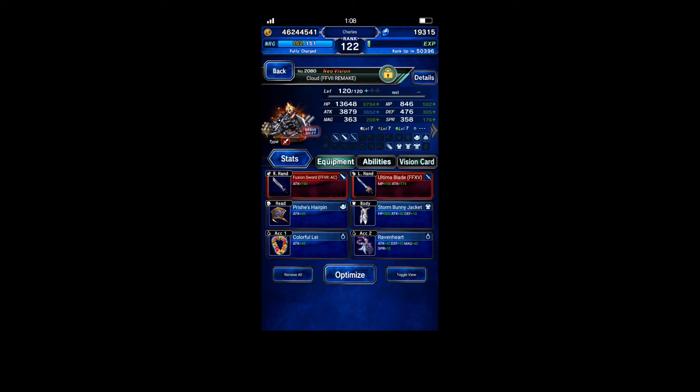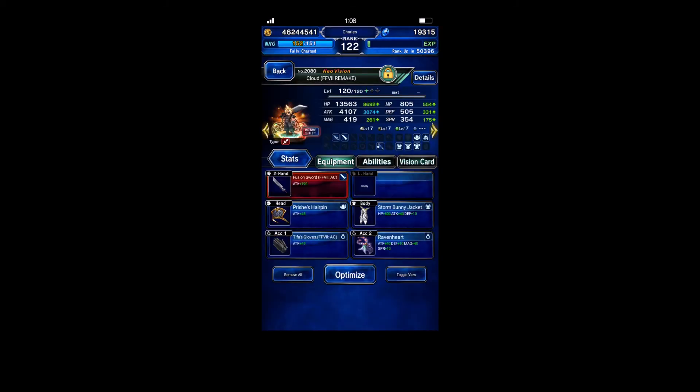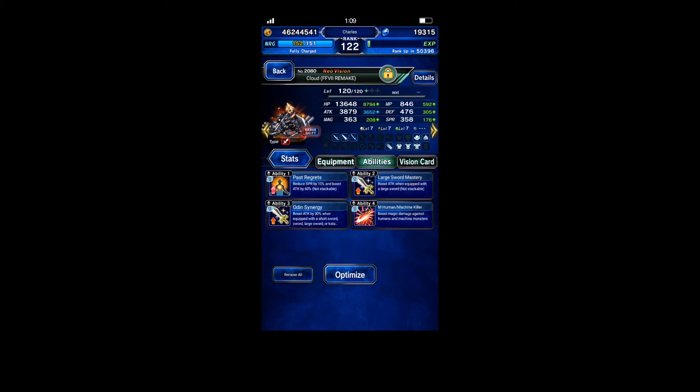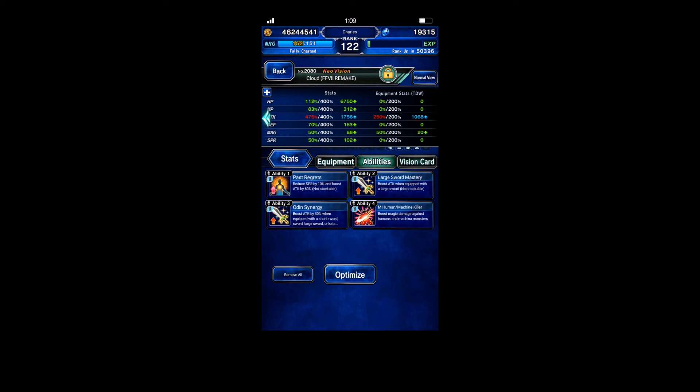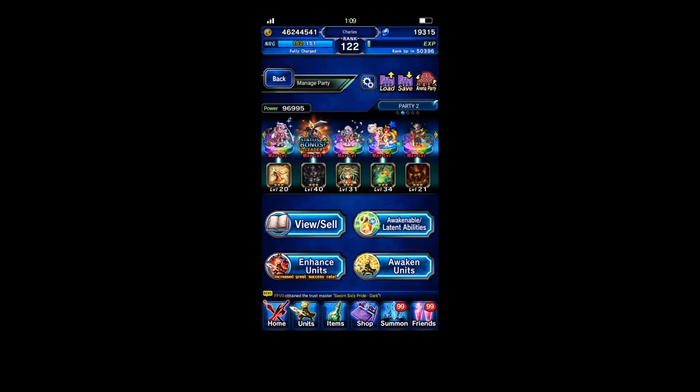The abilities you cannot share, but equipment - no problem, it's shared. I don't know why FFBE does this where abilities don't share but equipment does, but I kind of like the way it is. The equipment sharing is a real win. Fusion sword is one-handed which is really nice. The highest attack large sword I have is the CG Noctis, and the rest is Colorful Lay, Human and Machine Kill - I put that in because it's really maxed out and I think it's currently the best option.